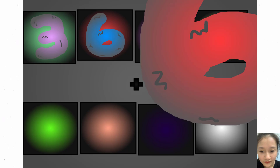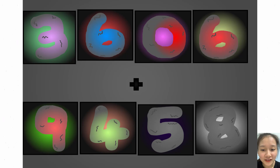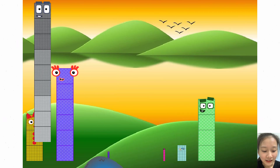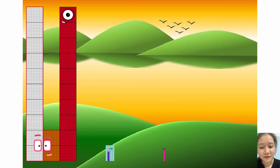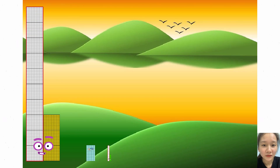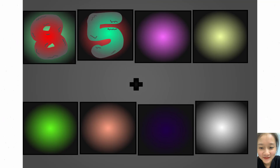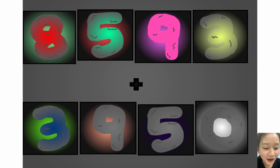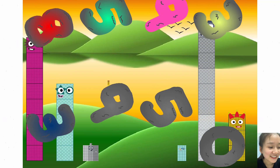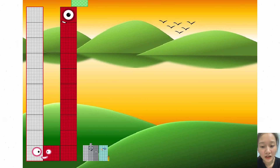Here they come! 3 ticks, 0 ticks, plus 5 ticks. 3 ticks, 3 ticks, 1 tick, 1 tick. 2 ticks. 2 game RM.